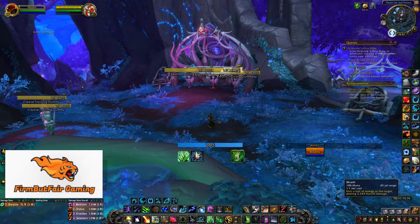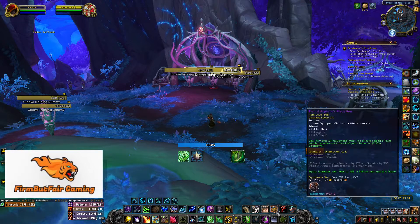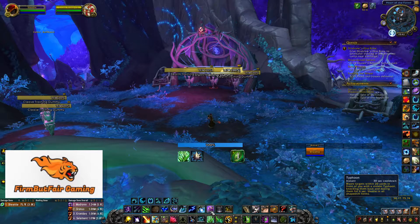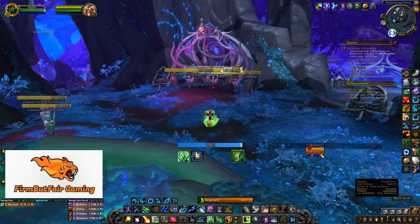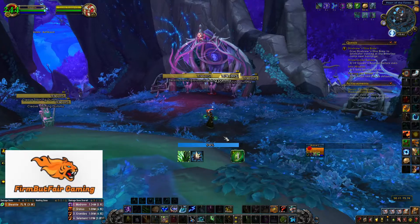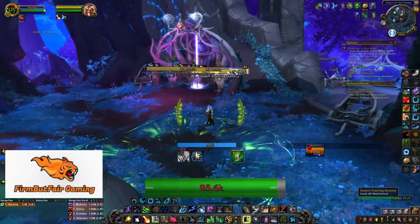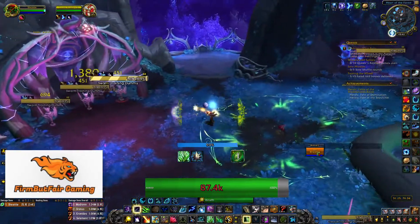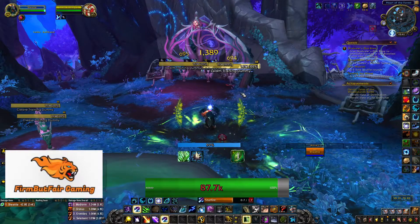Knowing your damage abilities and your big cooldowns is the first place to start. Your big healing cooldowns will be the ones on 1.5-minute, 2-minute, or 3-minute timers. After you have Vuhdo — or however you like your mouseovers set up, because mouseovers are key for healers — and you know where your damage abilities are, just jump into some dungeons. Start small if you're going to try it, but start small and then try different things as you go in the lesser dungeons.